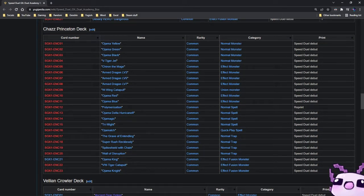The Chazz Princeton pack has the Armed Dragons level 3 through 7 and the VW Tiger Jet, along with Ojama Yellow, Green, Black, Red, and Blue. This is quite nice because there's so much you can do with the set — it's more so Ojama Knight and Ojama King Control. You can build an Ojama King Control deck with a few tech choices of the Armed Dragons if needed or other cards.